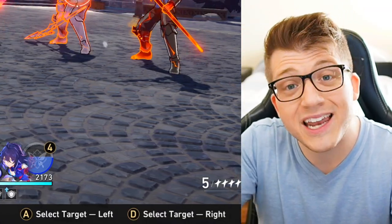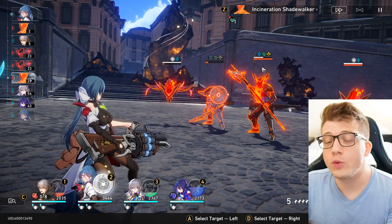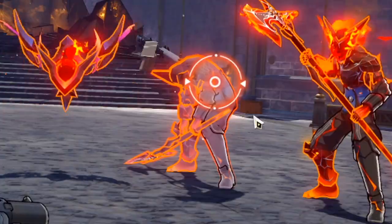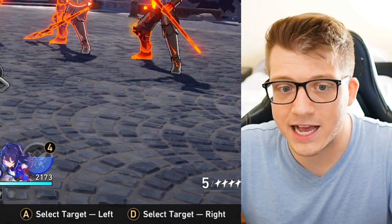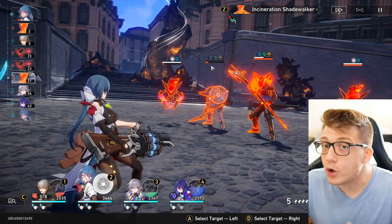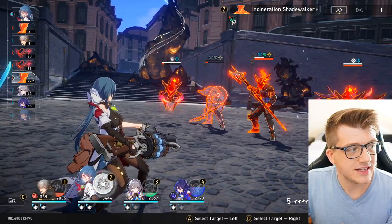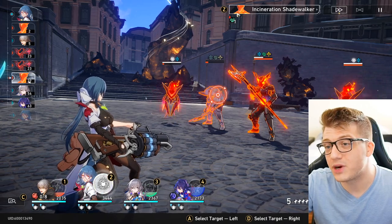You win a battle by reducing the enemy's health to zero, but the toughness works a bit differently. When you reduce an enemy's toughness to zero and get a weakness break, a few things happen: their turn order goes down, they take a pretty nice chunk of damage, and they take more damage from subsequent attacks until their toughness is replenished. They are also inflicted with a weakness break effect — you can see the red downward arrow. Press Z on keyboard or tap it on mobile to see the details of these ailments.